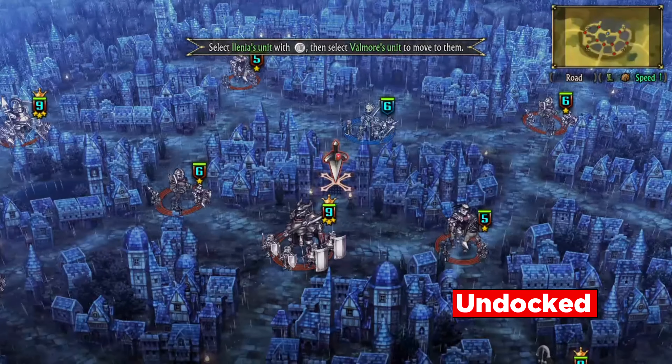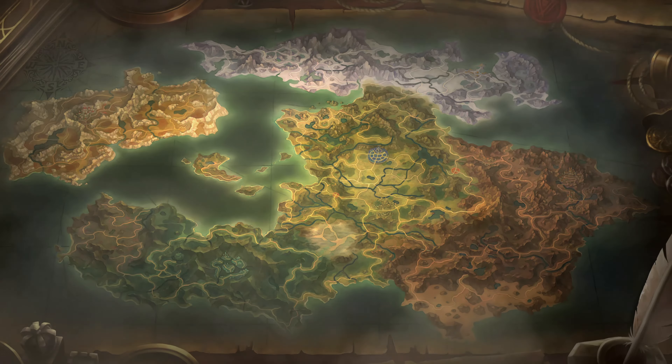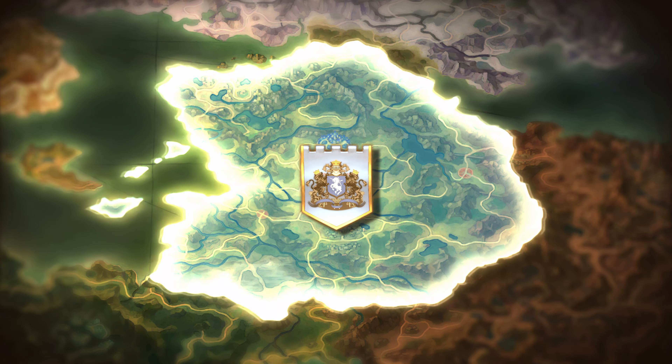No beating around the bush — Unicorn Overlord is visually stunning. That trademark Vanillaware art is on full display here. On PS5, the game runs at 2160p, 60 frames per second — pretty standard, and I am thoroughly satisfied with my experience on PlayStation. Here's the twist: performance on Nintendo Switch is an impressive 1080p 60 docked and 720p 60 handheld. The game runs at a smooth 60 frames per second on Switch with basically zero problems throughout, meaning the resolution alone is the main sacrifice this time around.